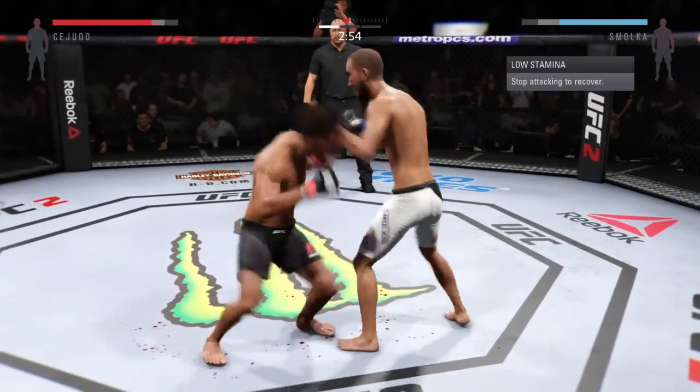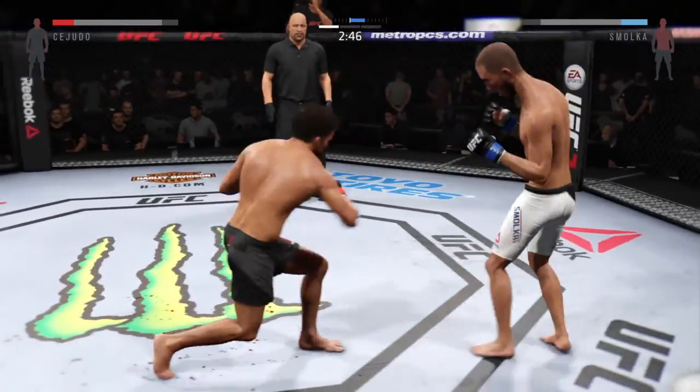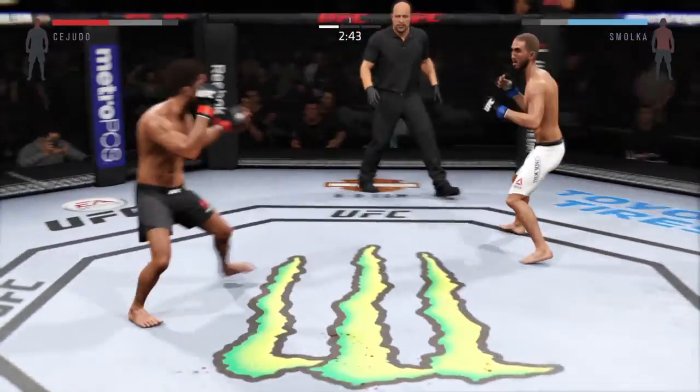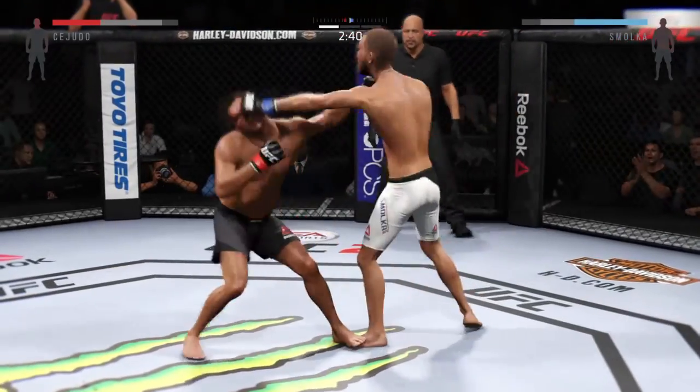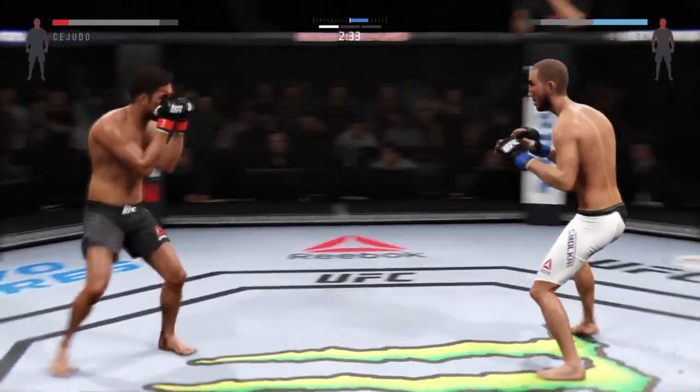Big front kick, Joe. And another strike lands. Oh, he led with the right — that swelling on his eyes is really starting to get bad. Oh! Tejudo gets caught by that stiff jab. Another solid head strike by Tejudo.